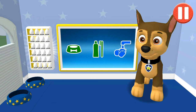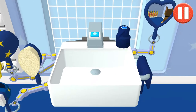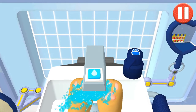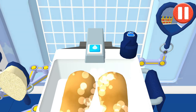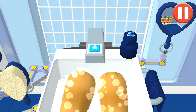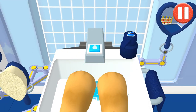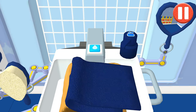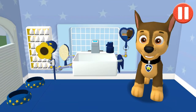Time to wash the pup's paws. Let's rinse the pups' paws under the water to get them wet. And then rinse the puppies. Wow, look at all those bubbles! Those paws are looking clean. Let's rinse the pups. Time to dry off. Tap the towel and drag it back and forth over the paws. Good job! My paws look great!